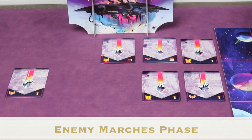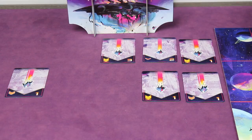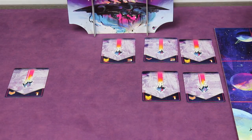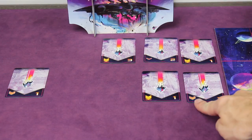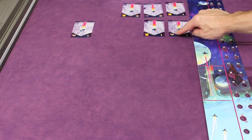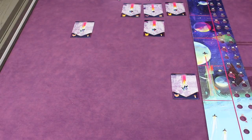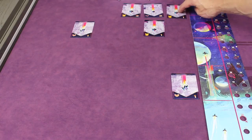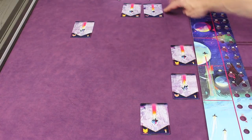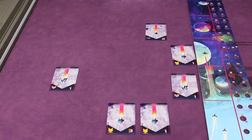After all players resolve their attacks, we go to the enemy marches phase. Starting with the column closest to the moons, front to back, we move all enemy ships forward. A single arrow moves a ship one section; two arrows move it two sections; a full-speed arrow moves it as far as possible toward the atmosphere but stops in front of other ships. Ships with two arrows will push ships in front of them. Any ships already at the atmosphere remain there and will attack.